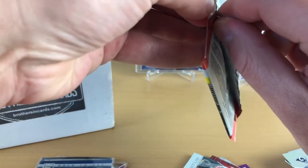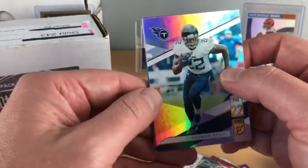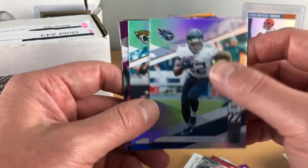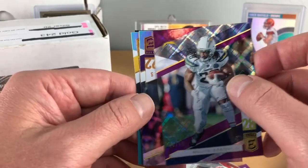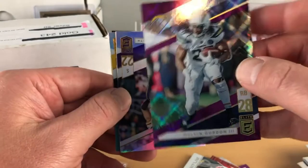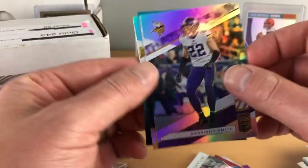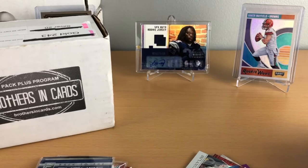Last pack. Got some pretty cool inserts and some numbered cards. I got an auto already. For a box that was $80 might not be too bad - now if we're talking $140 that may be a different story. Derrick Henry, AJ... Melvin Gordon - kind of cool looking - 48 out of 99, that's another numbered card. Harrison Smith and James Connor to wrap it up. That's my Gold Football for May from Brothers and Cards.